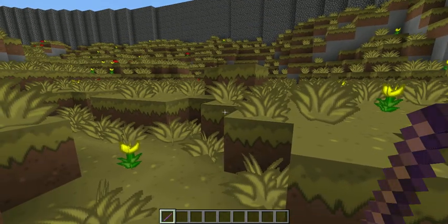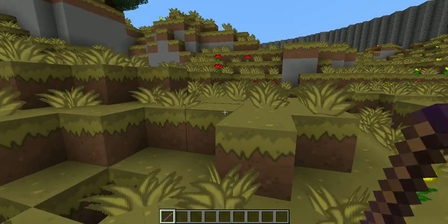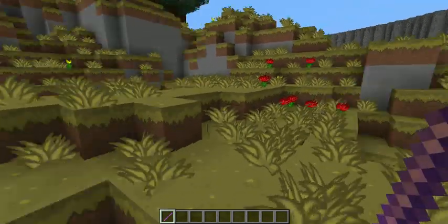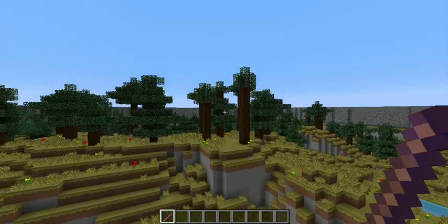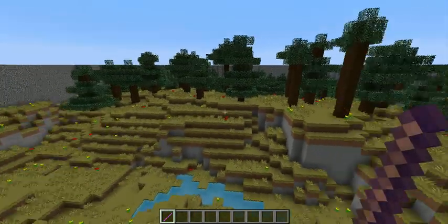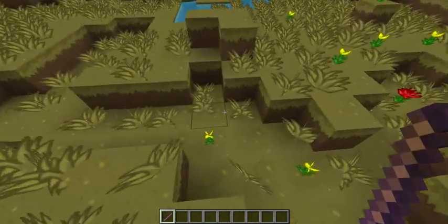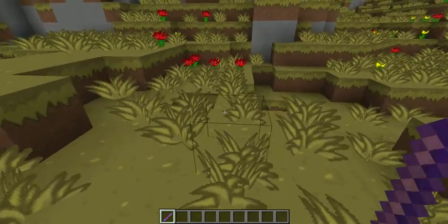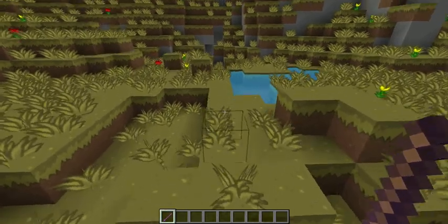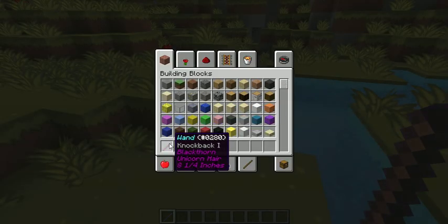So today I am going to be showing off what I have been doing in Bukkit over the last couple of days. I am using my old map from when I developed the Lone Creeper plugin, just because I don't really have any others. But you will notice I have got this stick with an enchantment on. I bet you are wondering what on earth that is, and I will show you.